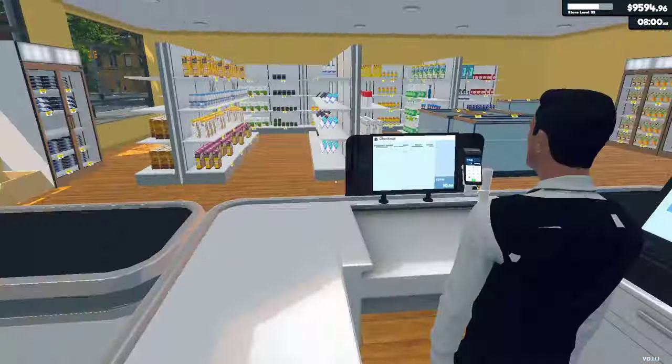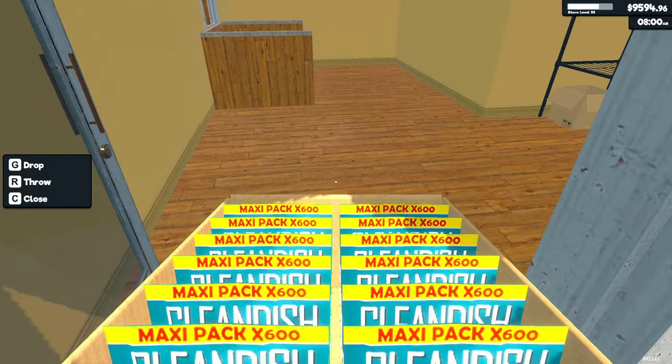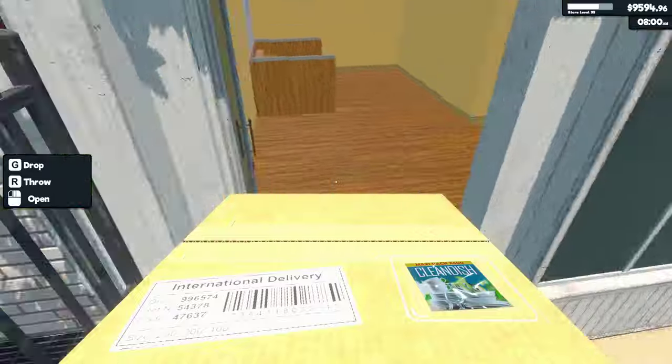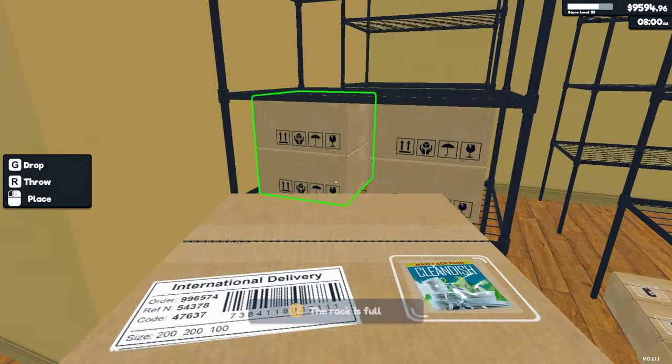Toilet paper, never store. Bleach, never store. Stuff like sushi, and things that only have a couple items in the boxes — specifically the milk six-packs — I would never store those in the storage room.